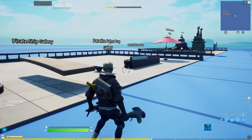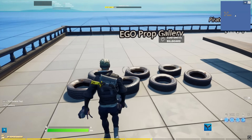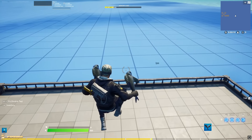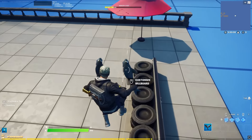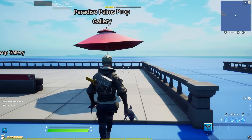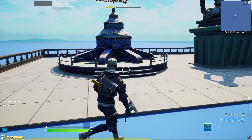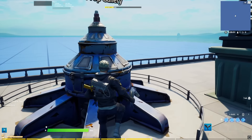Up next we have the bouncy props. Obviously there are a lot more tires than just these here, but these are some of the more unique ones — this one is from the ego prop gallery. Obviously they're all bouncing. We have the pirate ship plank, the springboard from the paradise palms prop gallery, the new tires from the racing track gallery, and then we obviously have the umbrellas.